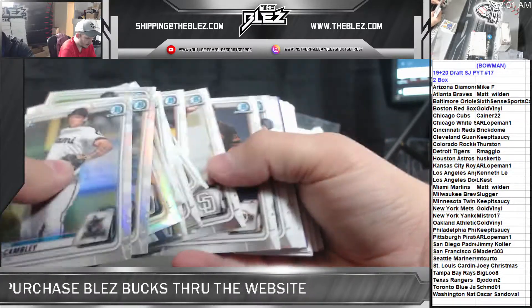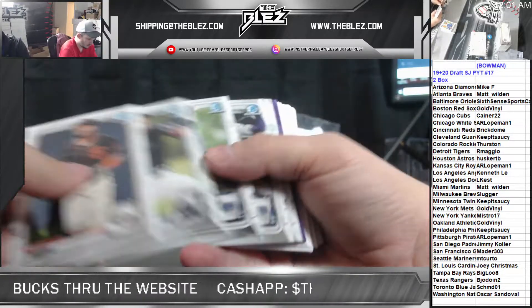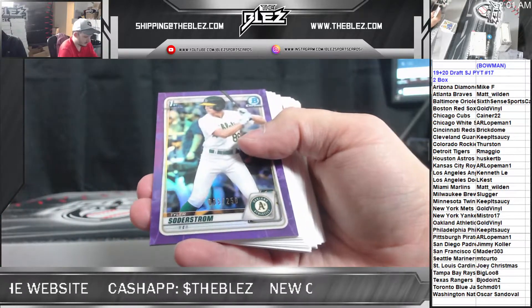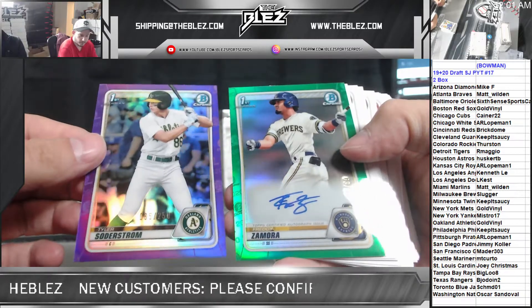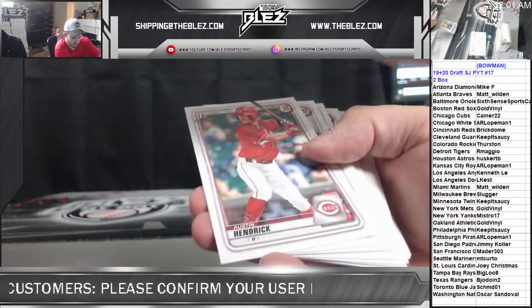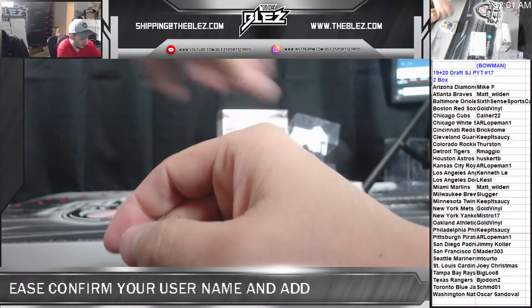Keith. Colt Keith. Hassle base. Purple Siderstrom — nice, these are doing work. And a green auto for the Brewers of Zamora. A couple nice looking cards, nice autos from there. Zamora. I don't like for it to be another Garrett Mitchell — wouldn't have minded that.